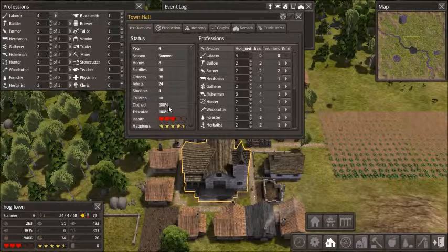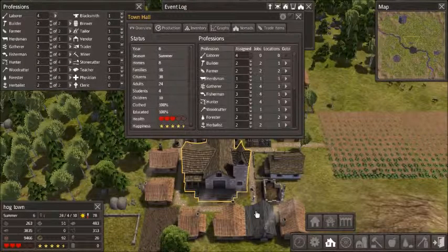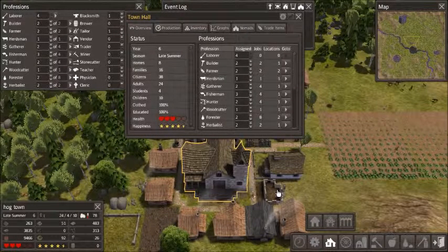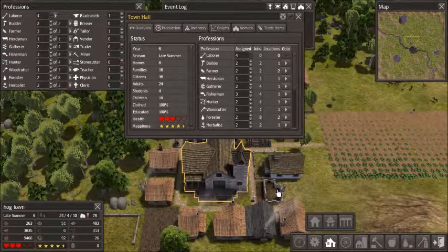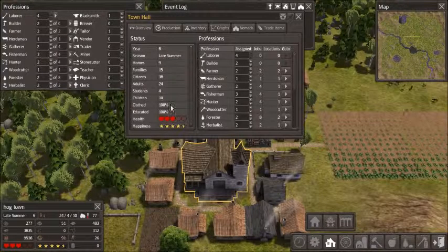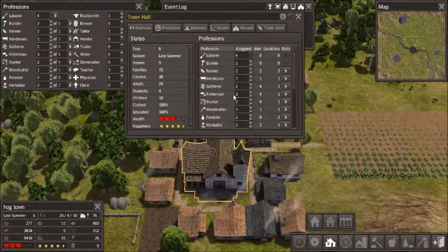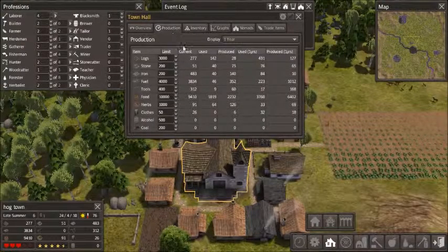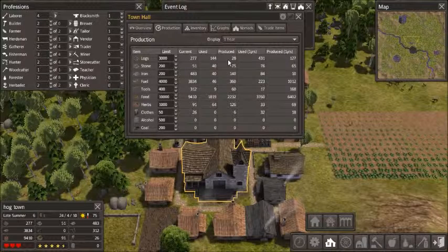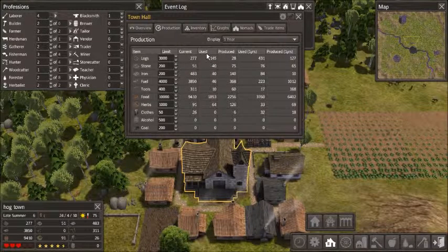Children — just one — because some children may become adult laborers and be uneducated before they get a school up and running, unless that's one of the first things you do. The town hall also tells you what season and year you're on, how many you have of each builder, and you can manage that from here. Outside of this, it tells you production — what's been produced, how much is being produced this year, and how much is being used this year.